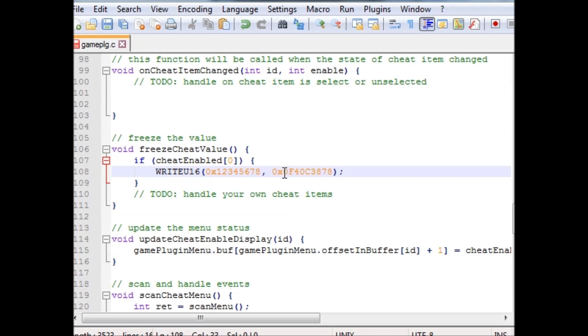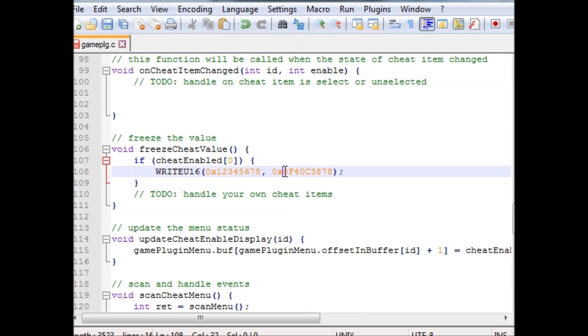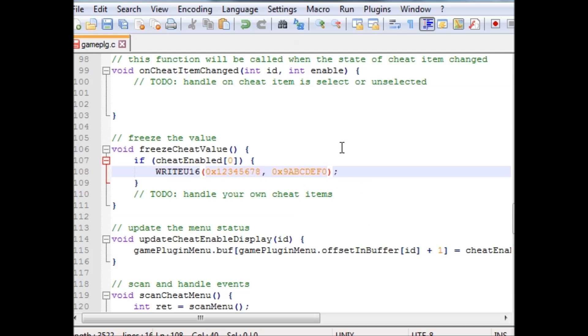Then we're gonna do the same thing with the value — I'll get that from here and just paste it again. There we go, we have our code ready to go into the game.